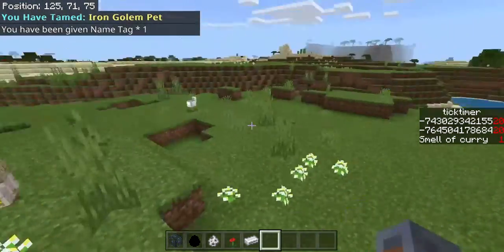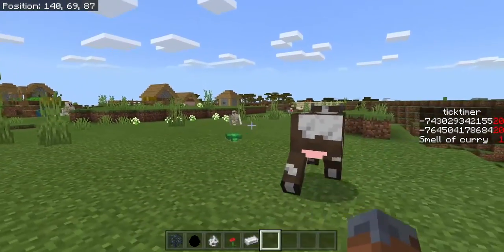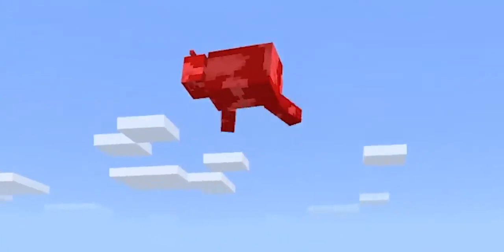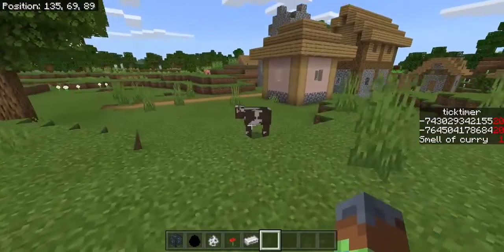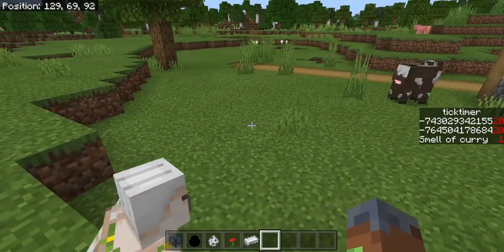So now with this iron golem pet, it will follow me around — you see. And if I want it to attack, this iron golem will attack it and yeet it into the air and wreck it. Go attack it, iron golem!